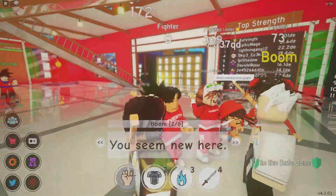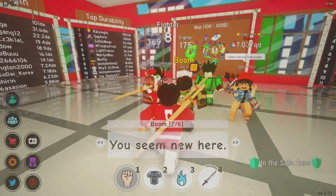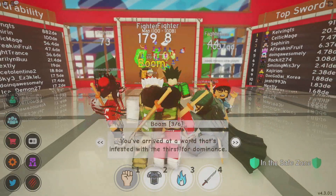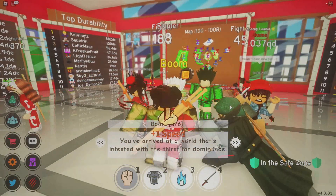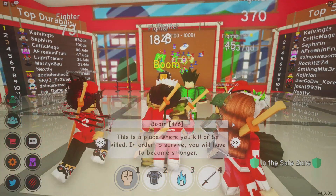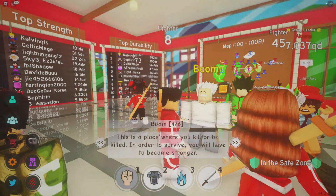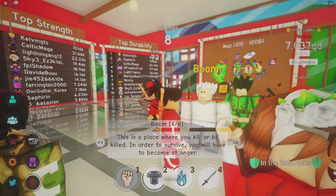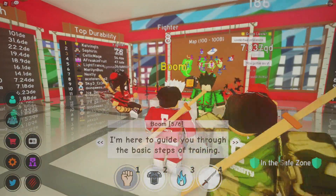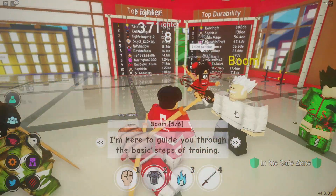Hello there, fighter — you seem new here. I'm not new, I streamed this before and got a copyright strike. The NPC says: 'You arrived at a world infested with the thirst for dominance — this is a place where you kill or be killed.' I literally walked outside and I didn't die. 'In order to survive you will have to become stronger.' Do I really?